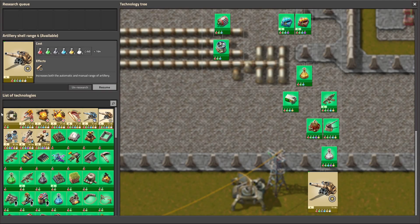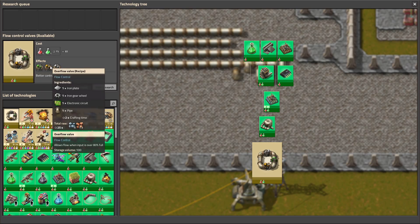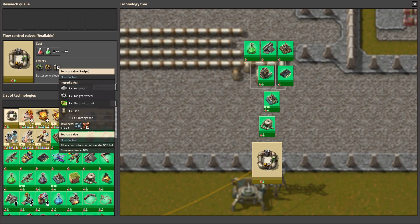And also when you go to science you can research more types of pumps: the no return valve, overflow valve, and the top up valve.